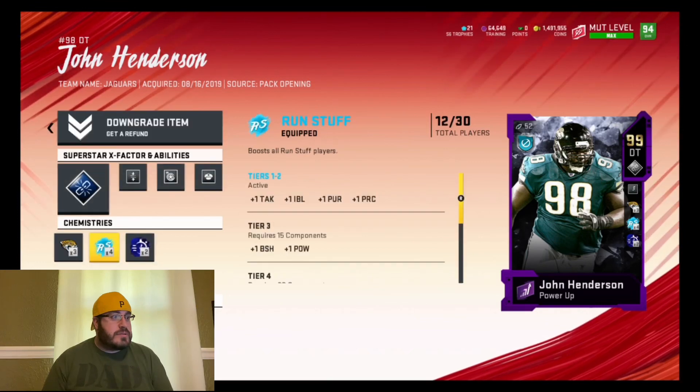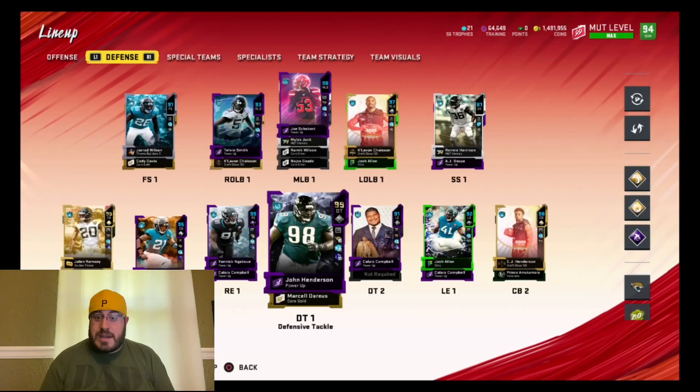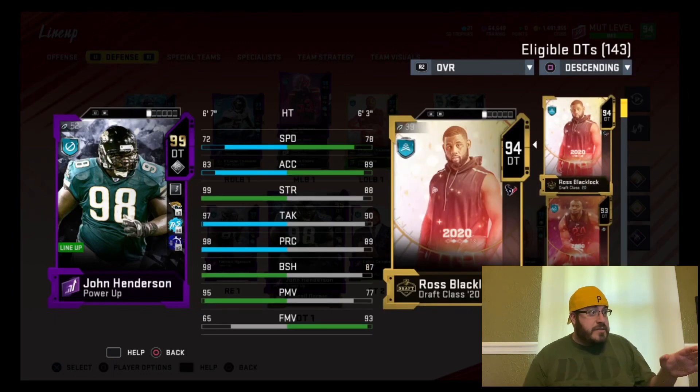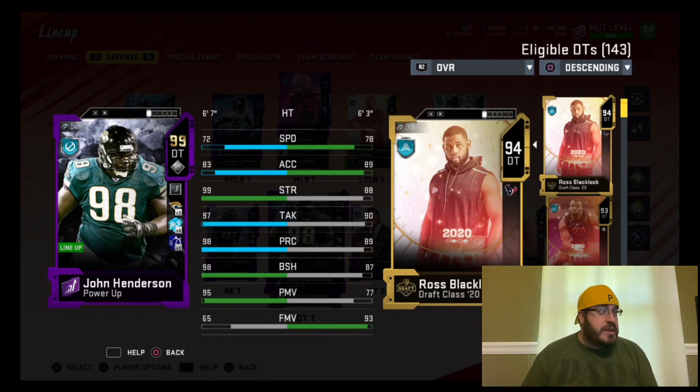Let's go ahead and take a look at his stats — that gold 99 looks good on him. He's got 72 speed, 83 acceleration, 99 strength, 97 tackling, 98 play recognition, 98 block shed, 95 power move, and 65 finesse move.